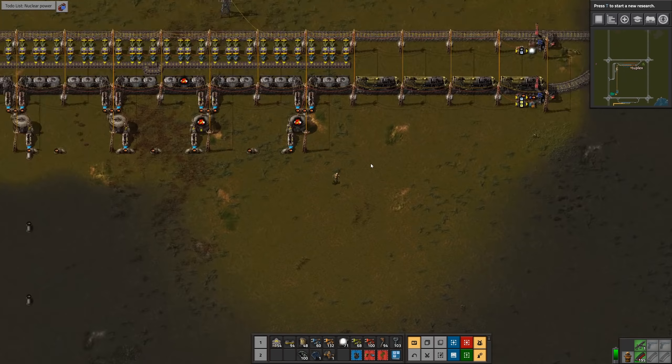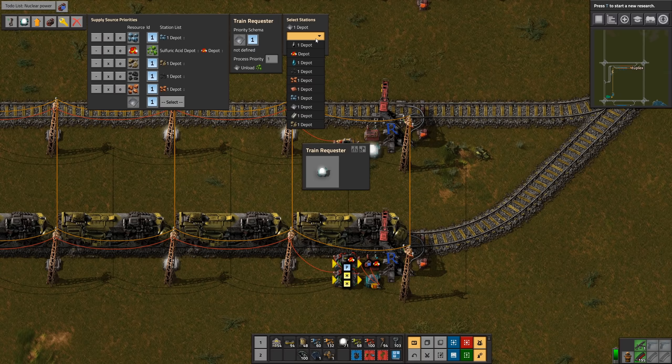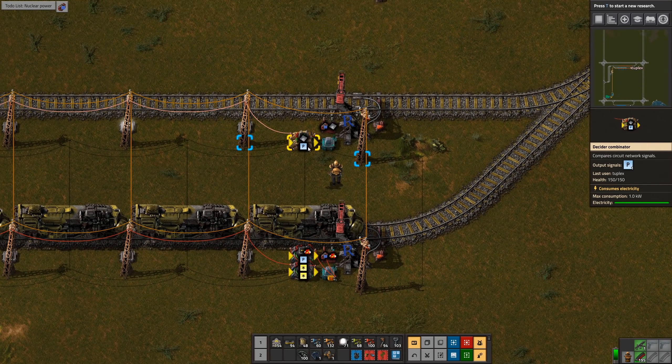Let's check the priority schema — I want iron plate. I'll pull from iron plate one, so I'll need to make a new schema for the iron plate. Iron plate one — and we are going to use the iron plate one depot for that. Save. There we go. I pulled one in — oh, I have three trains coming now. Wonderful. Now I need to connect this to this and this to that, and do the old 'M less than P' bit.